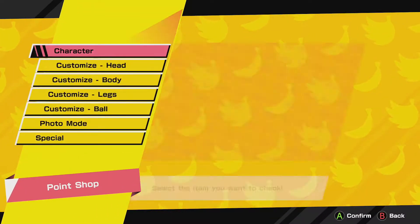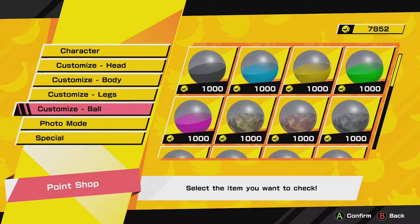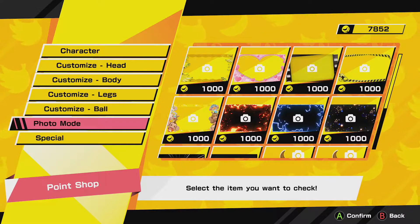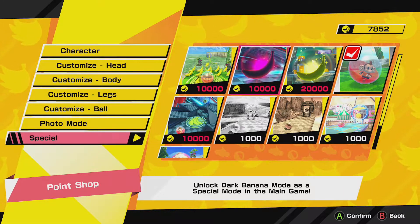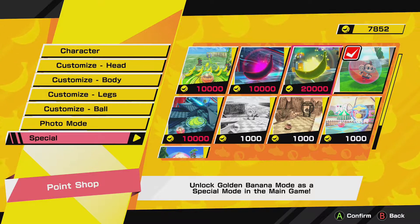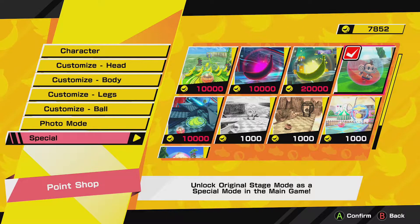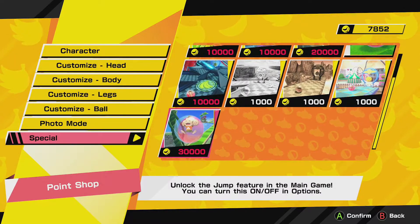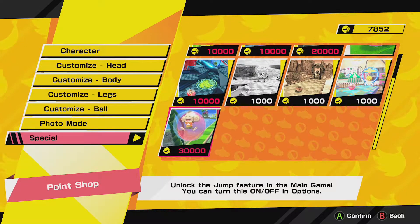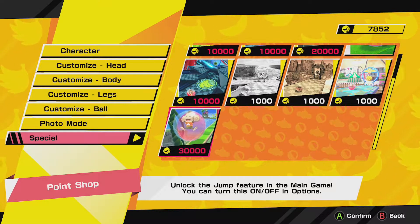Back in the Point Shop, you can customize different outfits or buy different outfits. There's also Photo Mode. The most exciting option here is where you can unlock Reverse Mode, Dark Banana Mode, Golden Banana Mode, and Original Stage Mode — that's how I unlocked Original Stage. But here's a really important one: the ability to jump. You actually have to buy that in the game, and it costs 30,000 banana coins — that's quite a lot.